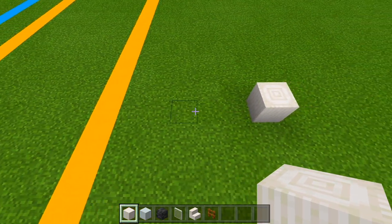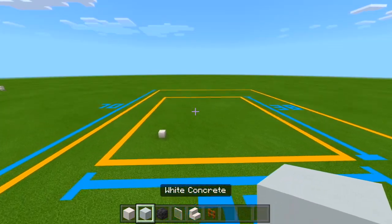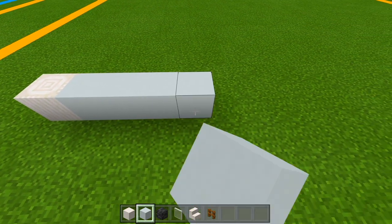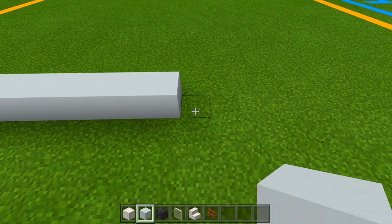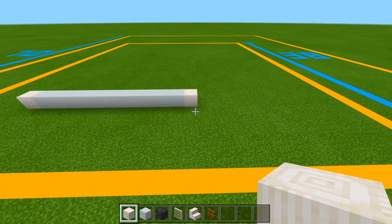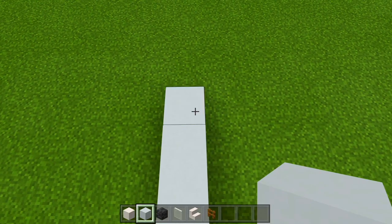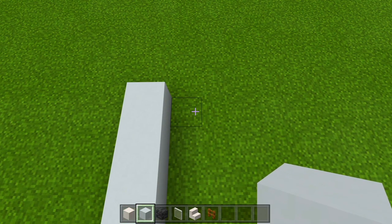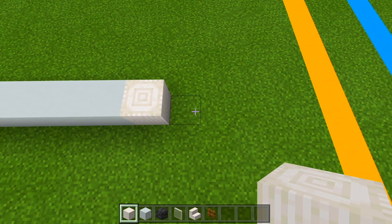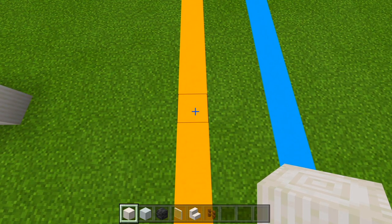At the left of it you should still see 5 more spaces of grass, and also at the front. Switch to your white concrete and go at the right side of this pillar quartz block we just placed. Work your way over by 11, then switch back to your pillar quartz block and place one right there — that's the front wall. You should see 5 more spaces of grass from the edge of that pillar quartz block to the edge of the plot size.